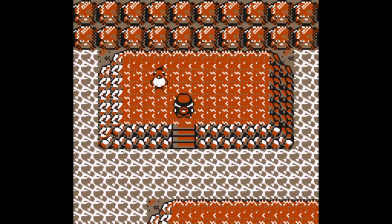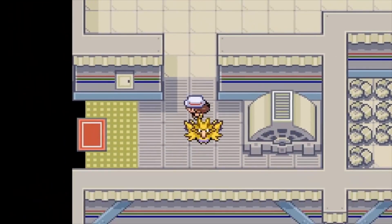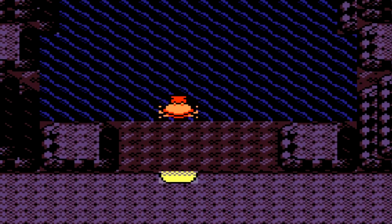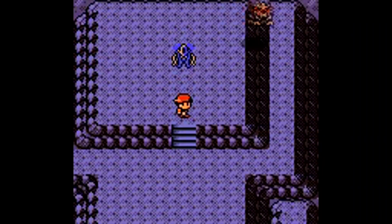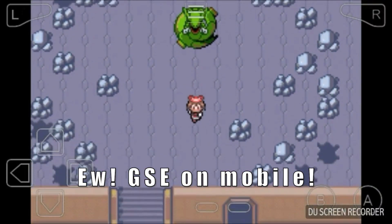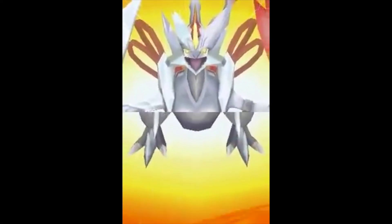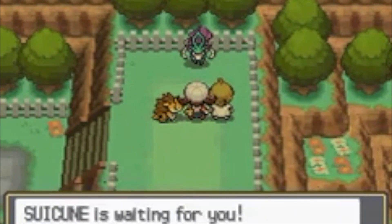Gen 1's were completely optional in areas you wouldn't normally explore, like the Ice Cave or the Power Plant east of Lavender Town. Gen 2 introduced box art legends, who were integral to the plot, and possibly the worst kind of legendary: roamers. Gen 3 introduced the third legendary that foreshadowed its importance in a later release, like Platinum, Emerald, and Black 2 and White 2. Suicune doesn't count — that was an extra in the roamers and they just needed to make a third version, like Yellow.